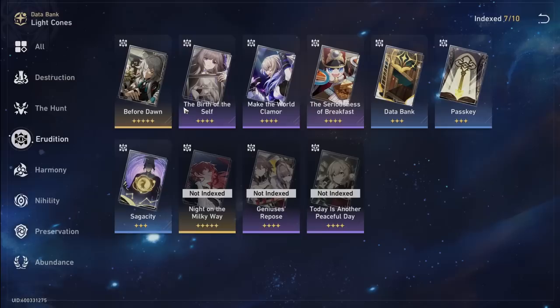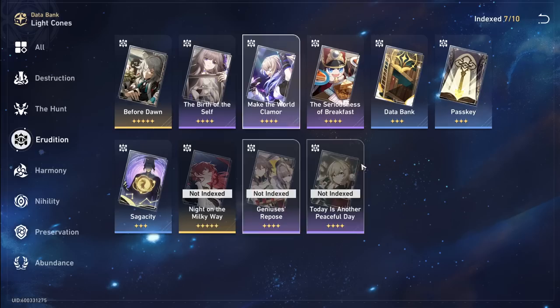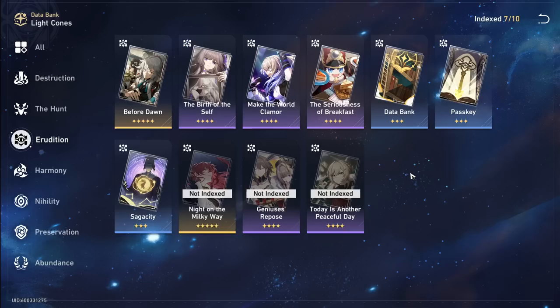For his light cones I'll go to the data bank — it's prettier. His best light cone is obviously Before Dawn, but you have to summon for it and losing the 75/25 will hurt. If you're free-to-play, light cones through summoning are hard to manage because you don't get much value from having multiple copies of four-stars. But there are a lot of free light cones in this game that are very good and outdo the summonable ones.